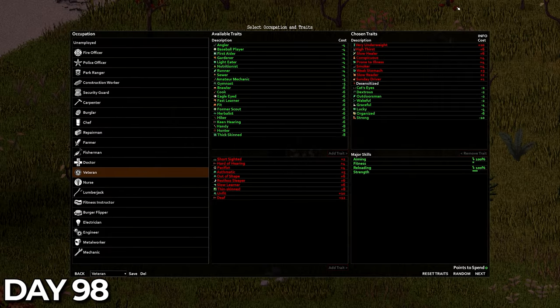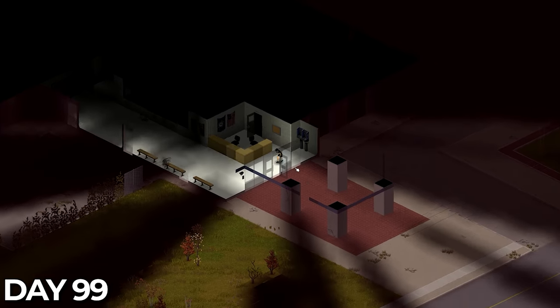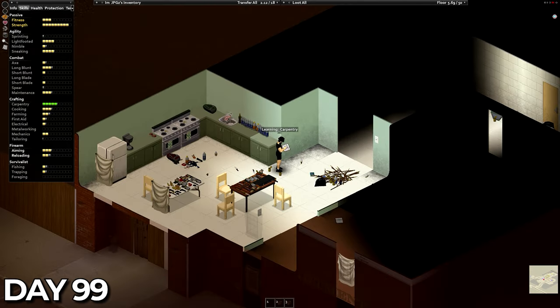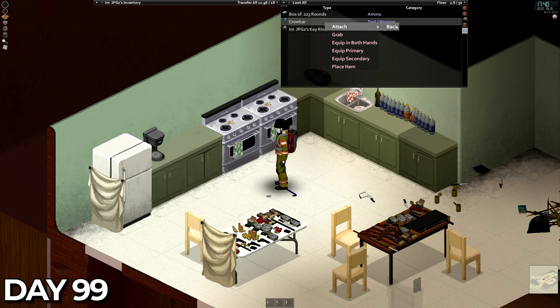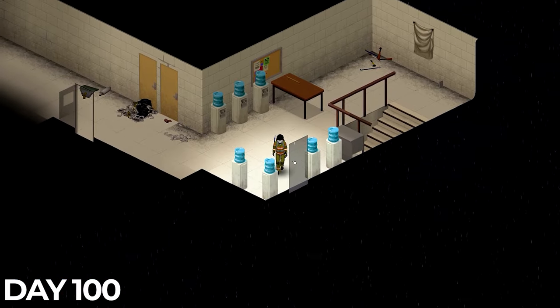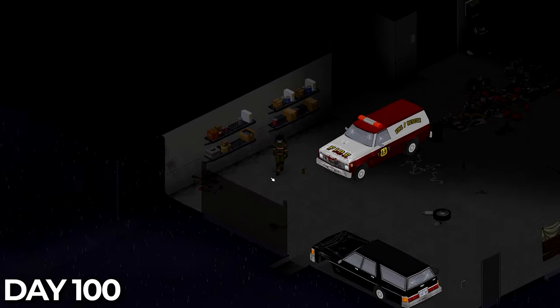I changed up the perks a little this time around. I took underweight instead of overweight, got rid of inconspicuous and took conspicuous. I dropped eagle-eyed, which I may regret, and took strong and wakeful. On day 99, I spawned back at the police station. My one concern is that a bulk of the Zs have now resurfaced at Rosewood after my death. I got back to the fire station, read the journal to bring back all my XP, then geared back up. But as it was nearly 6pm, I decided to stay for the night and have a fresh start tomorrow. It sucked to die again — the series just feels like a failure right now, but let's get back on the road.